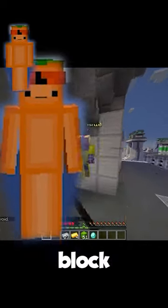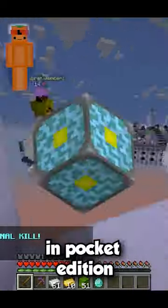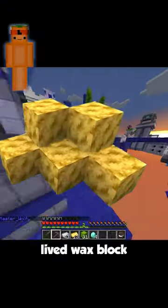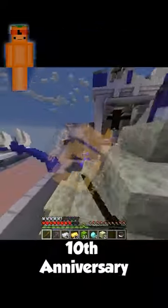The only unattainable block in Minecraft — and it's not the nether reactor core, even though it's only in Pocket Edition and was then removed, or even the very short-lived wax block, or the infamous infinite book block.